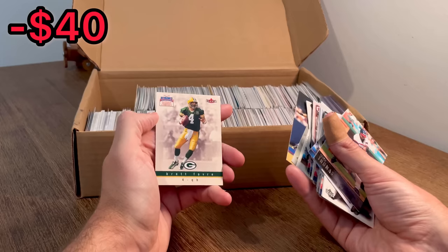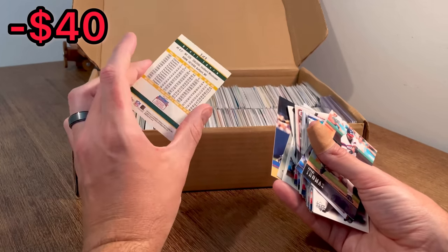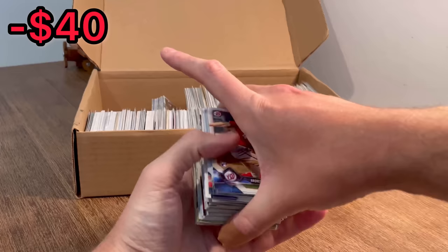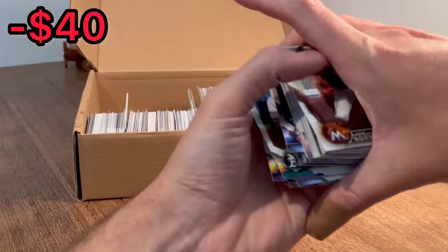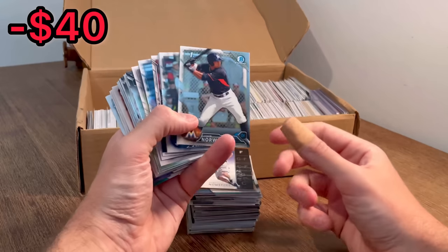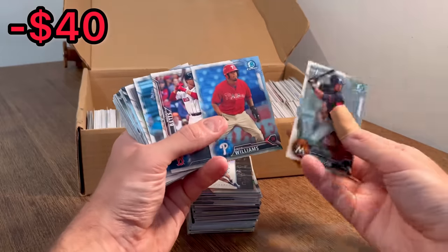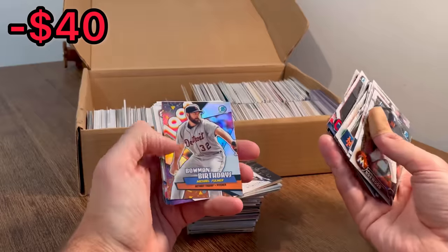There's a Jeter — National Trading Card Day. Brett Favre. Nice, let's do that as the next Easter egg. Danesby Swanson — let's go. It's a big hit. Let's go ahead and do that as the next Easter egg.